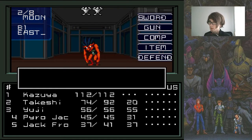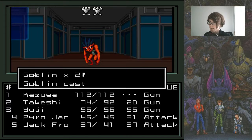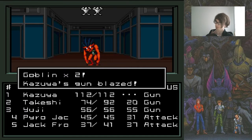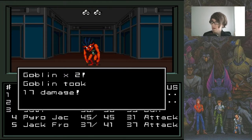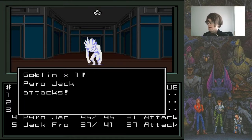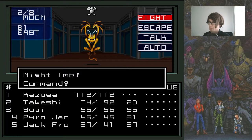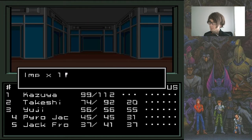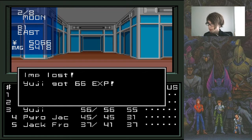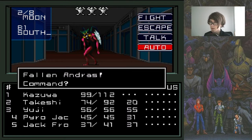And it's goblins. Let's fight them — gun, gun, gun, attack, attack. I think we can pretty much get rid of them without any larger problem. And one imp — let's just auto battle that guy. Takeshi took a bunch of damage but that's alright. And two beads — that's fantastic.